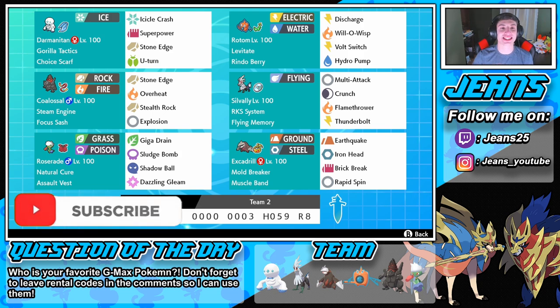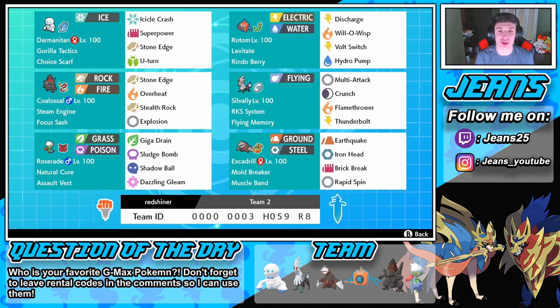In today's video we are rocking out with this singles Roserade team. In the front spot we have Darmanitan — an absolute beast — Choice Scarfed with Icicle Crash, Superpower, Stone Edge, and U-turn. Then we've got Coalossal — new Pokémon alert — with Steam Engine and Focus Sash, rocking Stone Edge, Overheat, Stealth Rocks, and Explosion. What I really like about this Coalossal set is the Focus Sash: it guarantees Stealth Rocks because we get an automatic second turn even if we're about to faint.